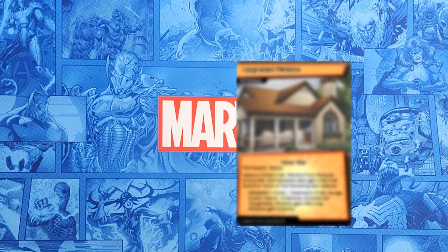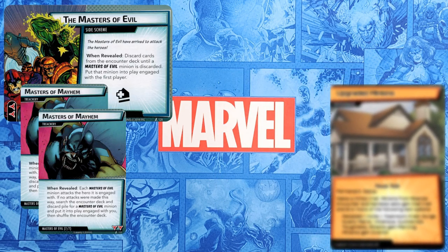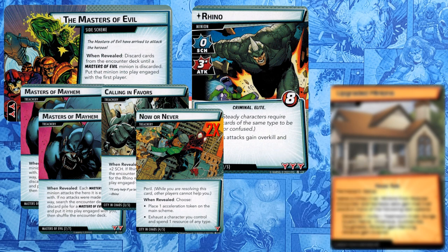So let's make a new experience with Klaw, which I call Klaw's Core Comrades. I'll start with the Masters of Evil Encounters set and ditch its minions, and add all the cards from City in Chaos except for its side scheme. This preserves the size of the Masters of Evil set, but Rhino doesn't have the Masters of Evil trait — I'll come back to that.